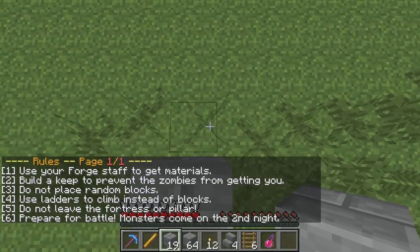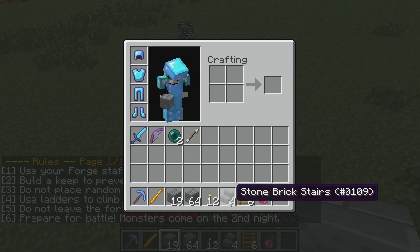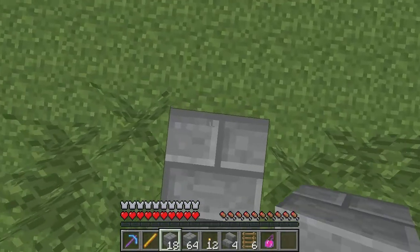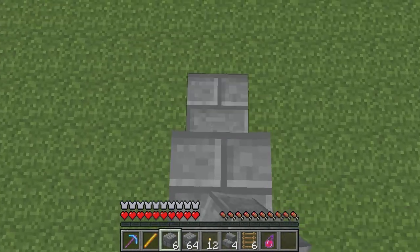If you'd like to get information on the rules of the game, just type slash rules — we do have Essentials, and you can see all that right there. It also gives you a little bit of information on how to play. Along with the bricks in that kit, you will get some torches, some stairs for your use, and ladders. You always want to use ladders to climb rather than bricks, because zombies will take advantage of the bricks. You also get a potion for each time you use the kit, and you can use it once every 30 seconds, which is fairly fair.